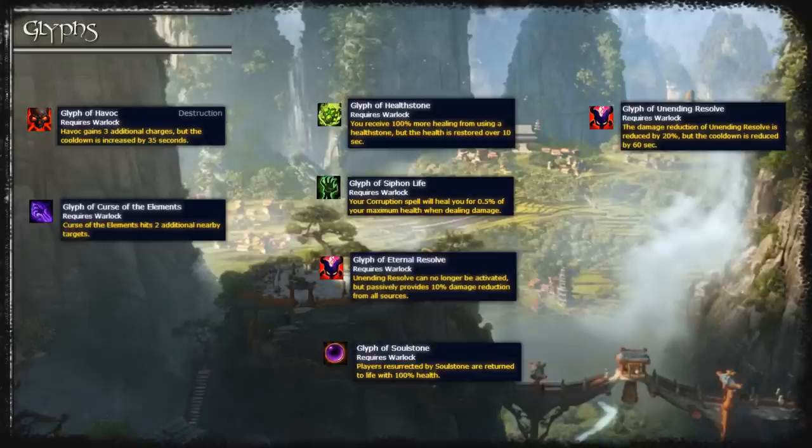There are a few glyphs which have a niche on specific encounters. Glyph of Unending Resolve is also useful on Thok since you can't be interrupted whilst Unending Resolve is up. So a reduced cooldown will be a DPS increase, which is going to be extremely important for that fight. Outside of that it's just your standard defensive and utility glyphs.